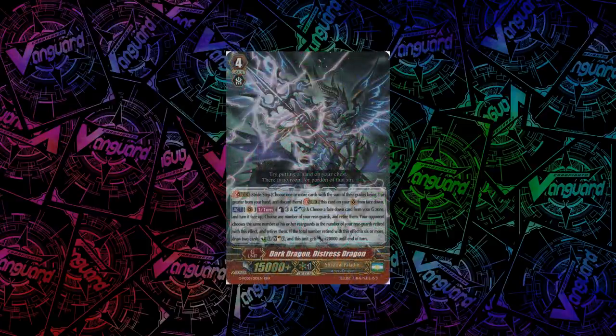For Shadow Paladin, we have Dark Dragon, Distressed Dragon. It has a pretty hefty cost: once per turn, count as 3, Soul Blast 3, and flip a unit face-up. You choose any number of your rearguards and retire them, and your opponent must retire the same number of their rearguards. If the number retired from both fields by this effect is 6 or more, you draw 2 cards, Countercharge 1, Soul Charge 1, and this unit gets plus 10k. Note that retiring something like a David doesn't count as two units retired.